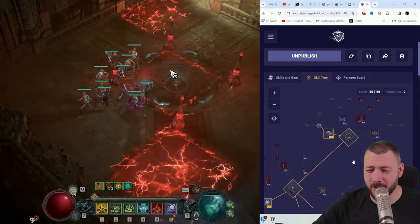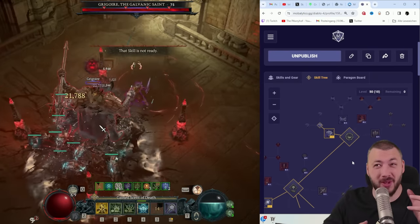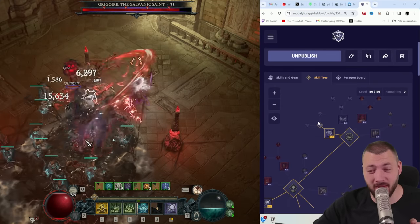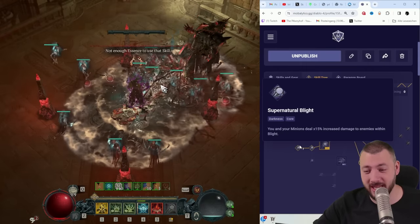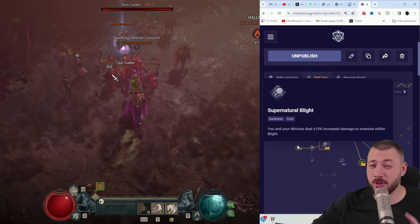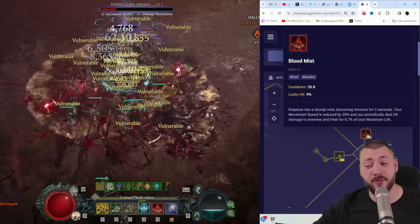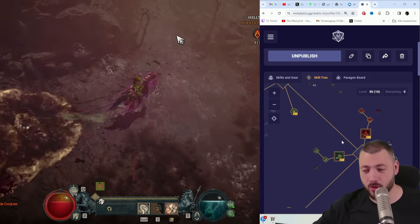The skill tree was really tricky because we had to fit minions and survivability plus damage scaling together. We begin with Reap, but we'd never use Reap — you have to put two points in here because otherwise you can't progress. Then we're playing Blight, and here importantly Supernatural Blight, which increases your damage and your minion damage by 15%, leading to even more Mendeln damage. Then Blood Flash, together with five points in Blood Mist — five points are so important for the minimum cooldown and the bonus corpses.